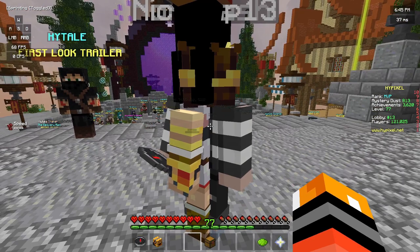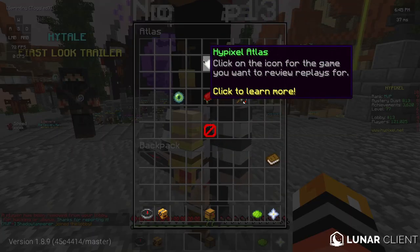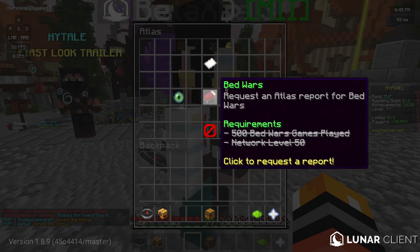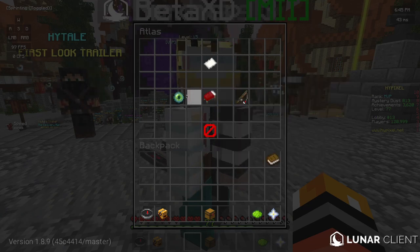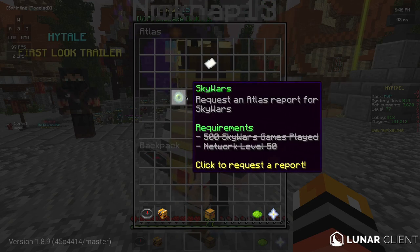To get started, all you have to do is type /atlas, which is the name of the system. It will pop up with Hypixel Atlas and you can see Skywars, Bedwars, and Duels. Originally you needed to have 50 network level and a rank, but now they've actually crossed that out so you can do it no matter what level you are.